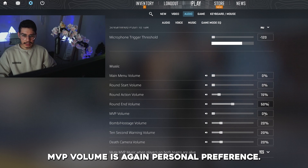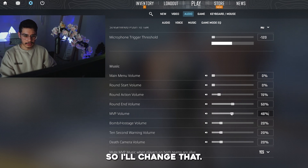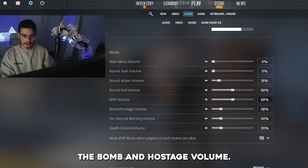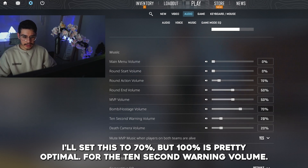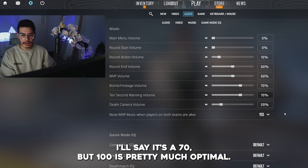MVP volume is personal preference; you can have this set to around 50%, which some people recommend, so I'll change that. The bomb and hostage volume you want as high as you can bear — I'll set this to 70%, but 100% is pretty optimal. For the 10-second warning volume, again you want this as high as the bomb/hostage volume — I'll set it to 70%, but 100% is pretty much optimal.